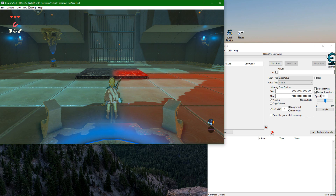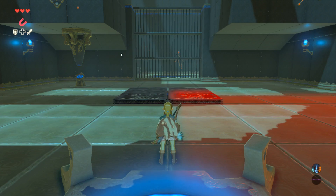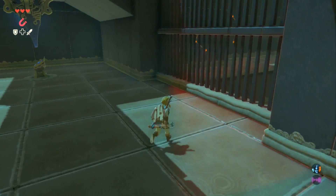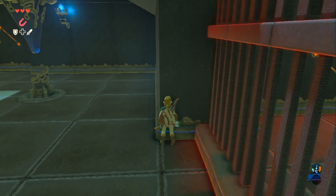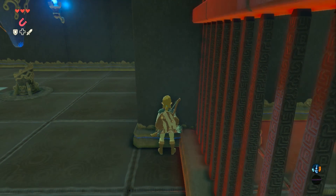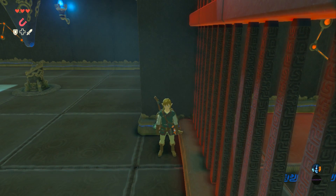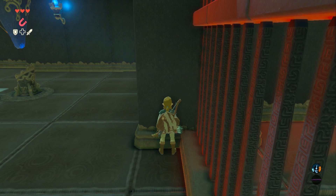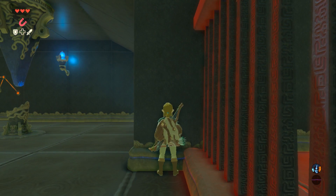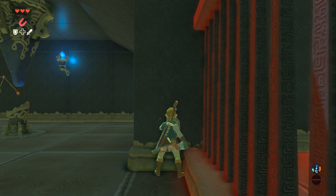Once you've done that, you'll see your frame rate go down. You want to come over to this wall over here — it is the left side of this gate. You want to get yourself dead onto it; you don't want to be angled to the left or to the right, you want to be straight on. If you're having difficulty, walk back a little bit and walk up to it. You can also use your Sheikah Scope to center you. Once you've centered yourself, you want to raise your shield.